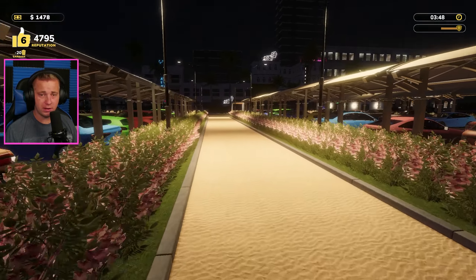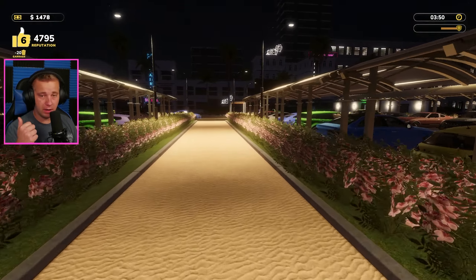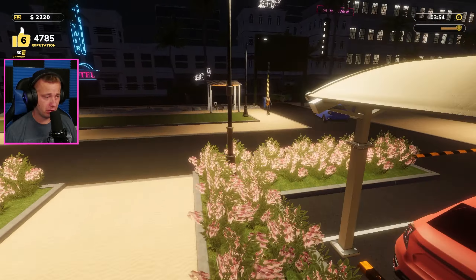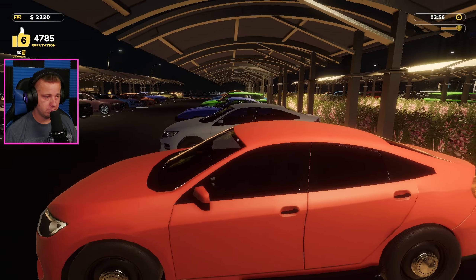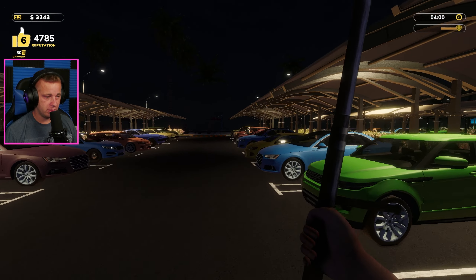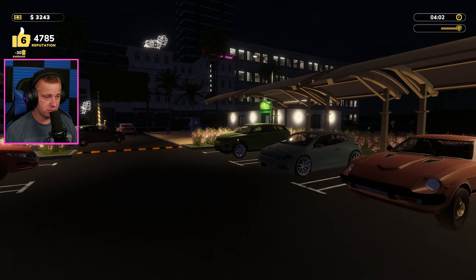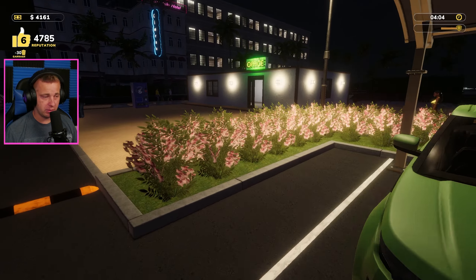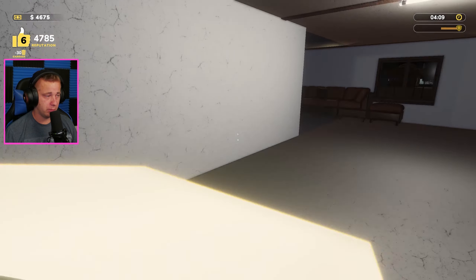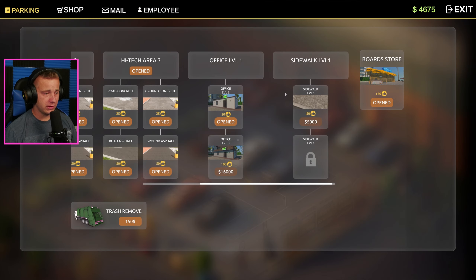So there we go — we have everything upgraded and we still have $1,200 left over. Let's go take a look in the office real quick and see what we have left. I'm pretty sure we just have security fences, our walkway, and office upgrades. Yeah — office one more level, then sidewalk, two of those to do. We've got all that still to go.